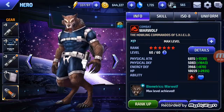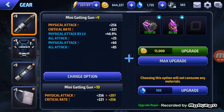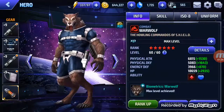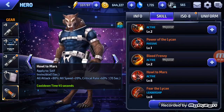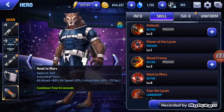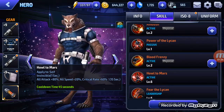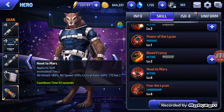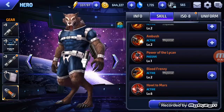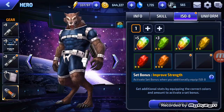Werewolf — for his buff. His gears are not strong, he's not maxed. His Howl to Mars is maxed out for his all attack 80%, all speed 20%, critical rate 60%, for 15 seconds. And it cools down 45 seconds, and everything else is kind of weak. And it works for me.